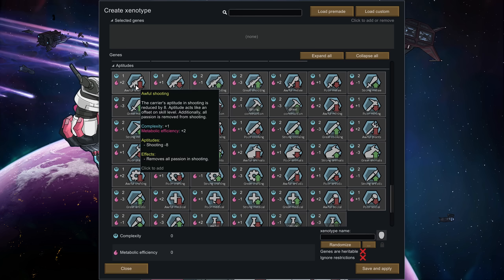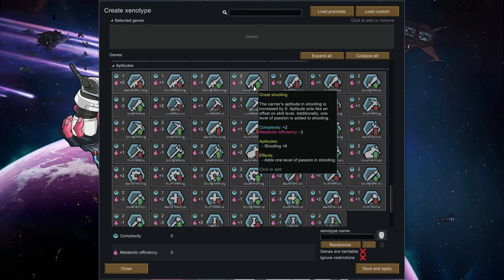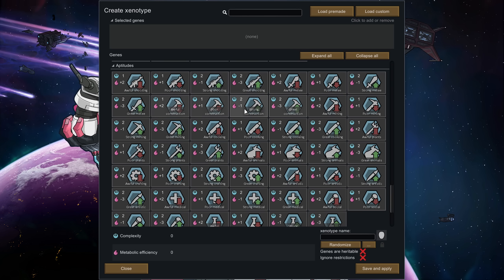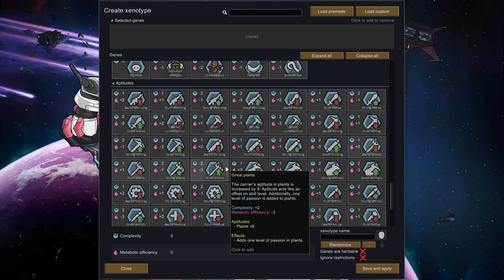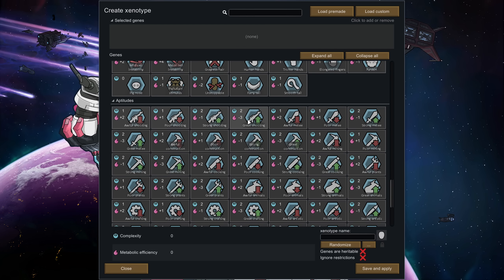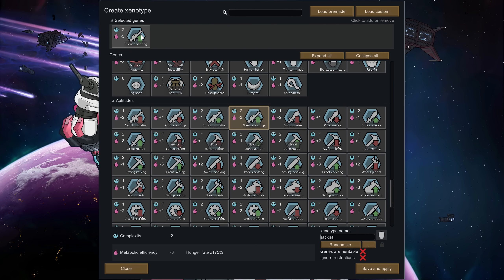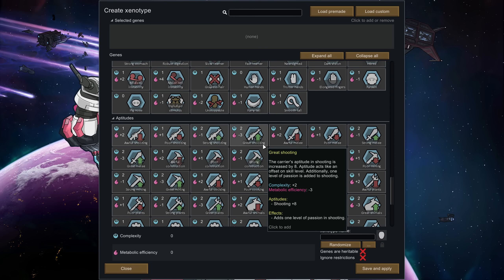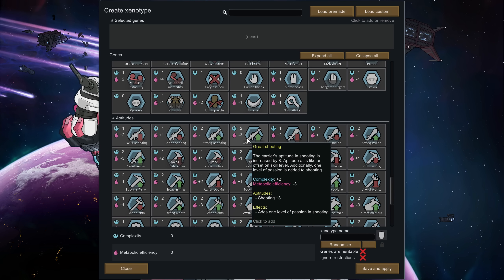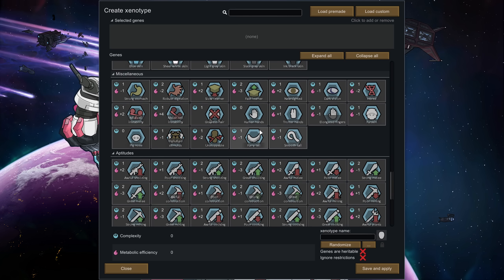This is aptitudes — you can be awful at shooting, poor at shooting, strong at shooting, or great at shooting. The wonderful thing is you can custom build pawns to be absolute monsters at something — great at shooting, great at intellectual and crafting, but terrible at everything else like farming and plants. Most of these are self-explanatory. The key thing is that the great-end option costs three metabolic efficiency, but gives you a passion in whatever that skill is, which allows you to engineer people who previously had no passion in crafting to genetically have a bonus to it.